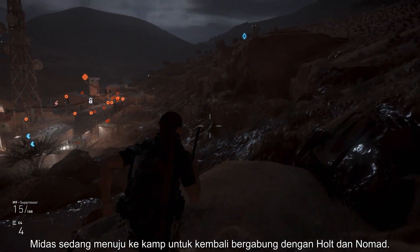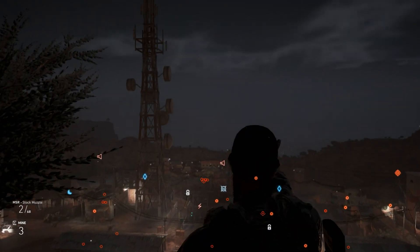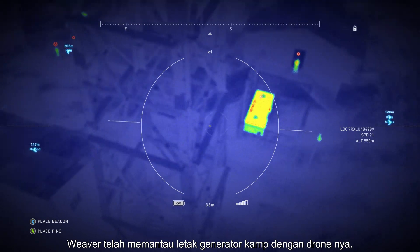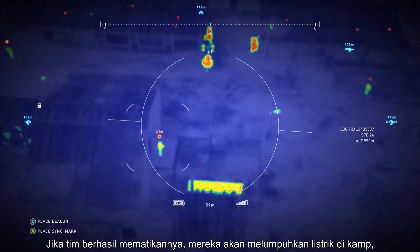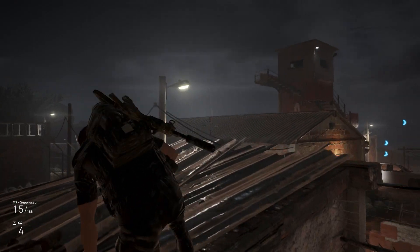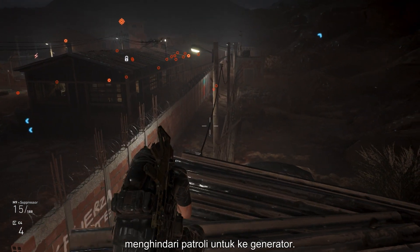Midas is heading towards the camp to rejoin Holt and Nomad. Weaver has located the camp generator with his drone. If the team manages to shut it down, they'll kill power in the camp, which will prevent triggering alarms or secondary reinforcements. Midas is now making his way into the camp, avoiding the patrols en route to the generator.